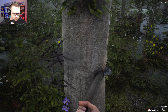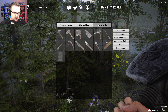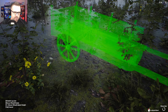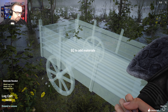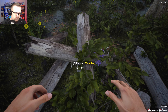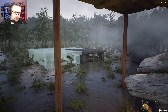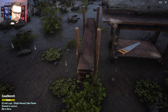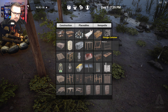I believe there's a log cart or a wagon or something like that we can build. Log cart — right there. I don't know what it takes. Three logs and an iron ingot. Okay, so that's not happening because I don't know how to get an iron ingot. So it looks like that's going to be there for a minute. Can I build a chest? Plant bed storage container — eight planks.